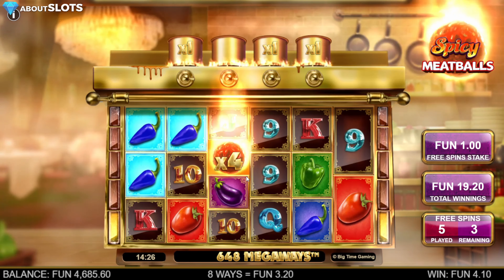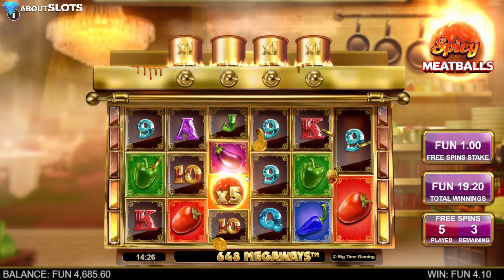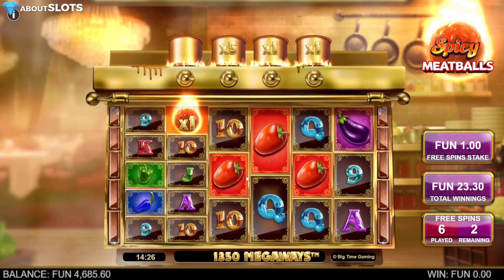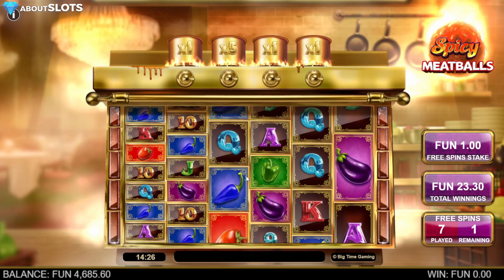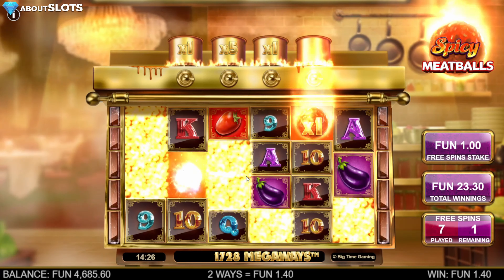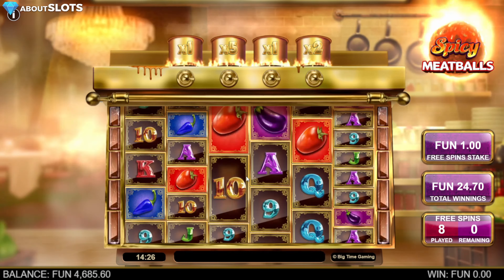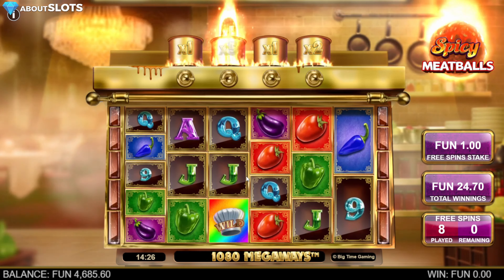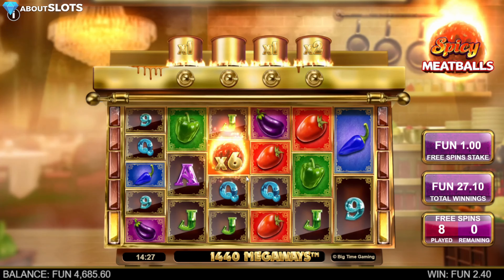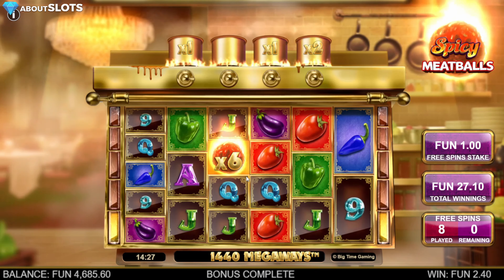As you hear, the music is very fitting for something in a kitchen with spicy meatballs. On the left and right you see the five bars — you need to fill them up to get the free spins, and if you don't fill them up you will not get the free spins. This bonus is pretty volatile, as you can probably figure out from the potential max win, and it's a Big Time Gaming so nothing new there. We are connecting here — we need a pepper on the second reel, which is not happening, and the wild meatball can drop down and help us connect with the multiplier.